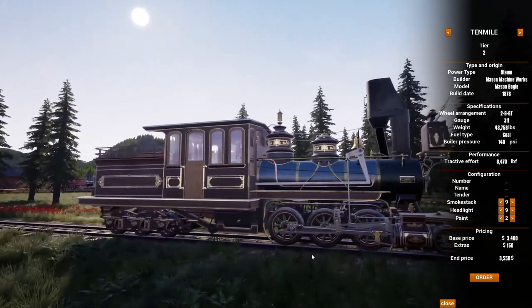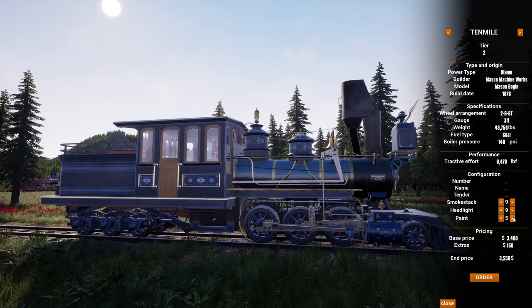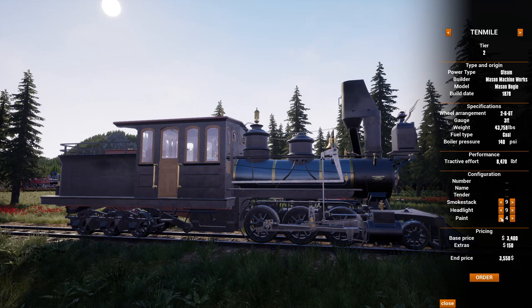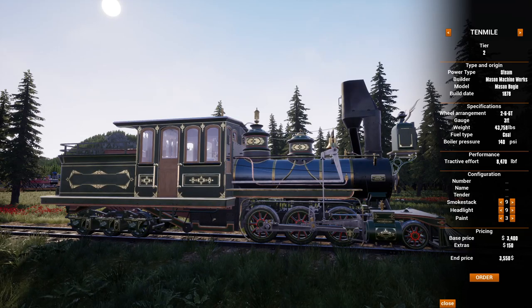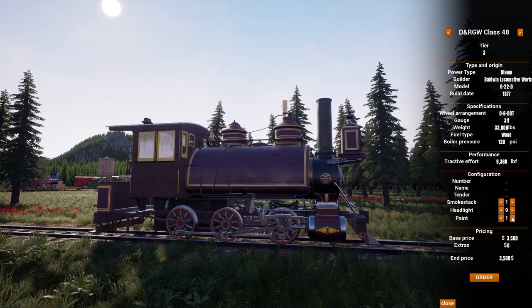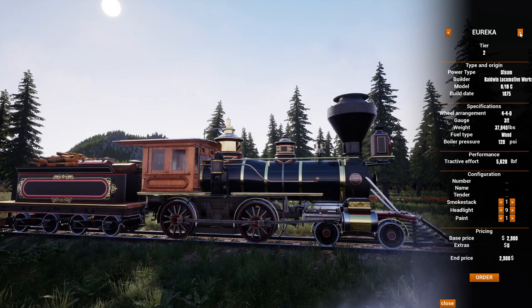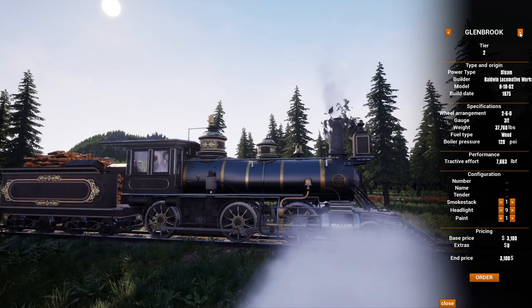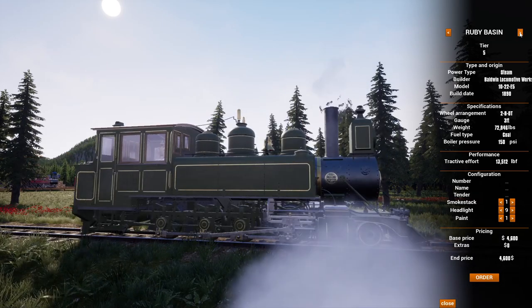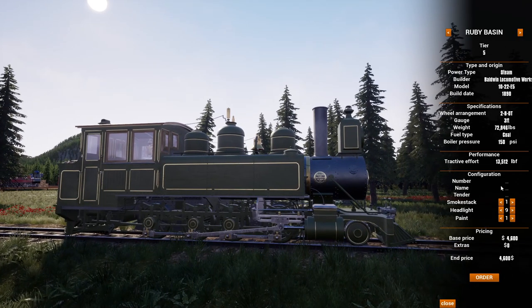Let's zoom over to the side and take a look at some of the color options — they did go into some out-there color options for people, which is cool if you want to throw some color into your rail. Still no paint option on the 48, which I know is going to disappoint some people because they were definitely looking for a paint option there. Here's another new one: the Ruby Basin, which is a tier five.